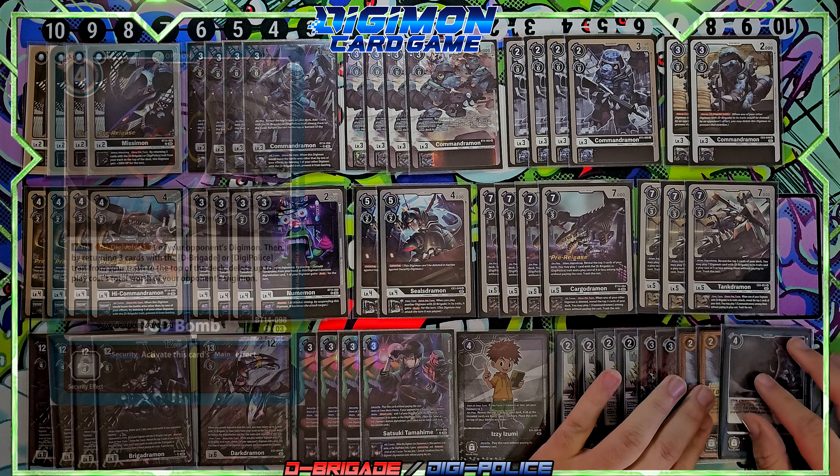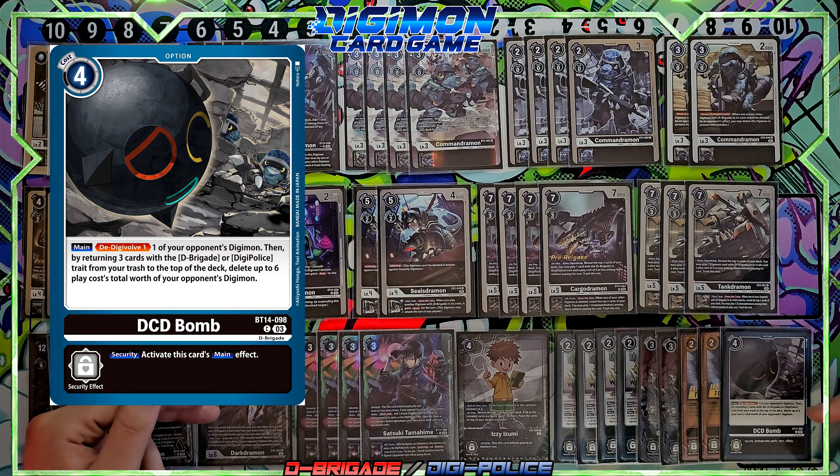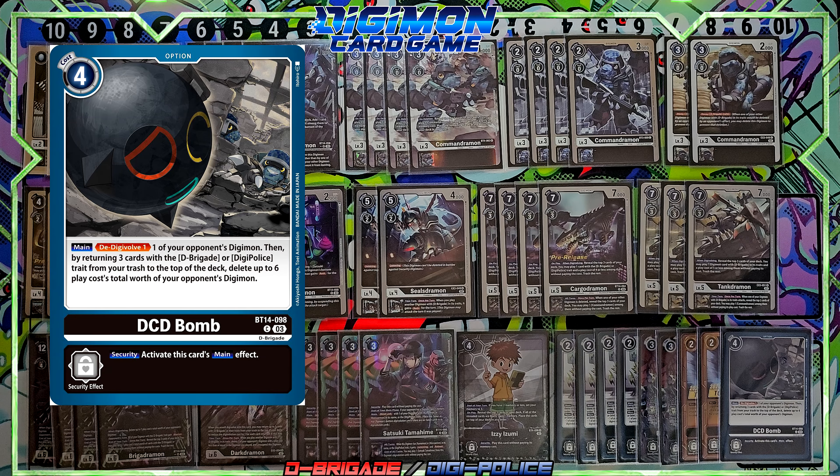I run one DCD Bomb. I wish there was a foil version. You delete one of your own Digimon or one of your opponent's, then return three cards with D-Brigade or Digi Police from the trash to the top of the deck and delete up to six total play-cost worth of your opponent's Digimon. Great way to remove floodgates. I'm only running one because Darkdramon handles floodgates too, and both can be recovered from trash via the egg or other effects.